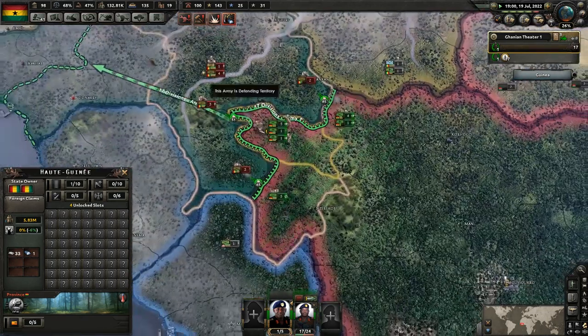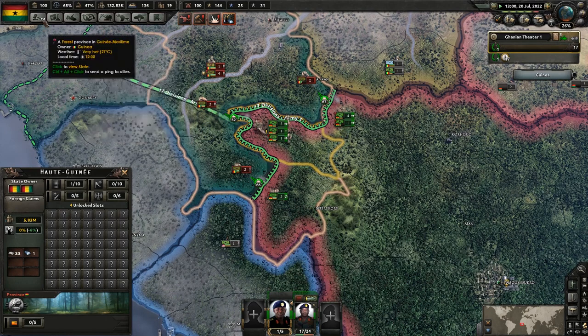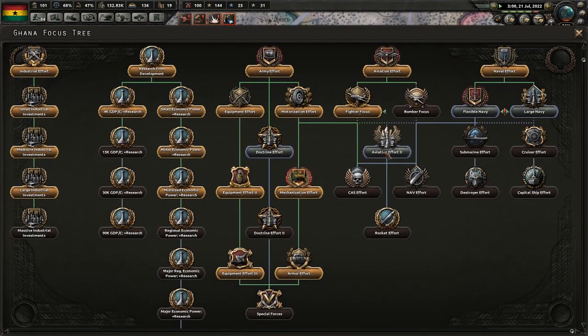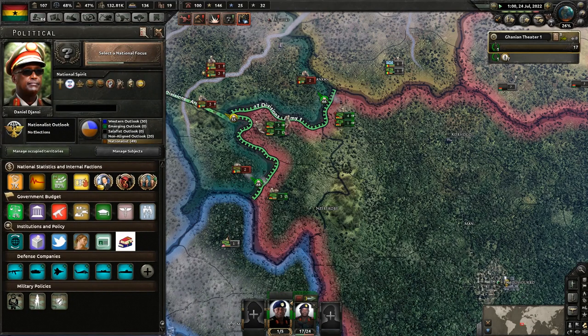Fighter focus is done. Aviation Effort 2 gives me improved air bases in coastal Ghana and a 50% research bonus for air doctrine — I will take that.